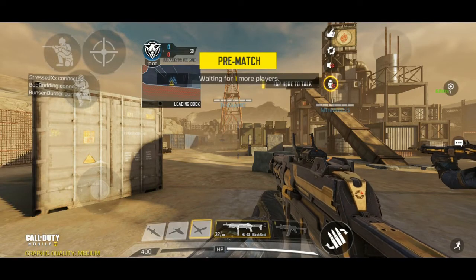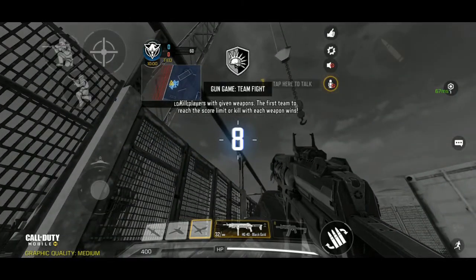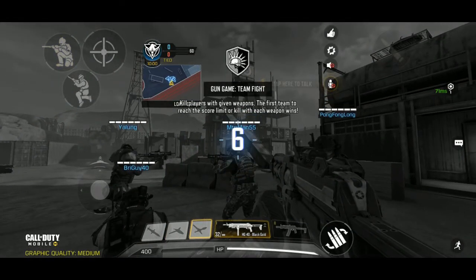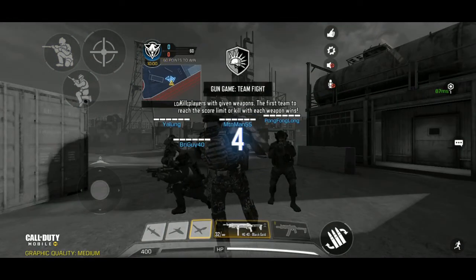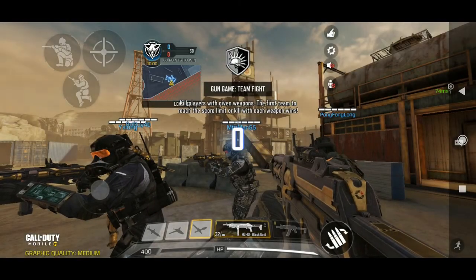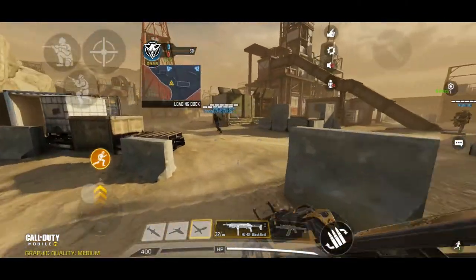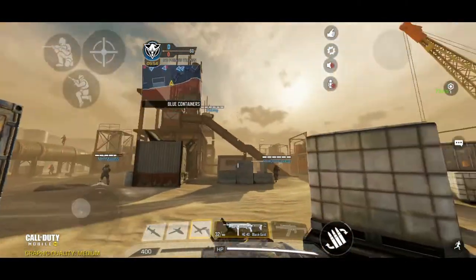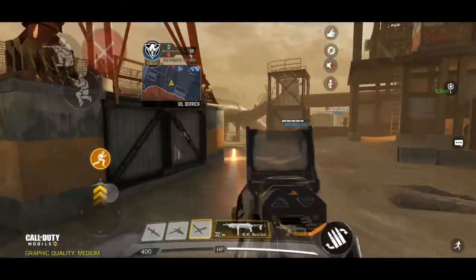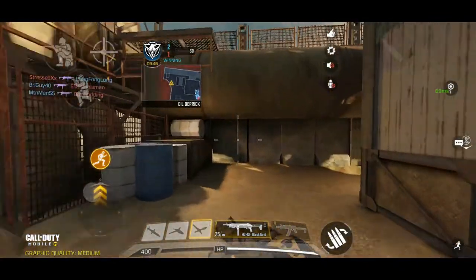First up in our video of leaks is the legendary map Rust from Modern Warfare 2. I've never played this map, but I got the test build — only the first 20,000 people could get it. We hopped into a gun game because it was random. If you didn't know, this is actually an oil rig. It's a pretty small map, and I heard a lot of people like to do 1v1s here.